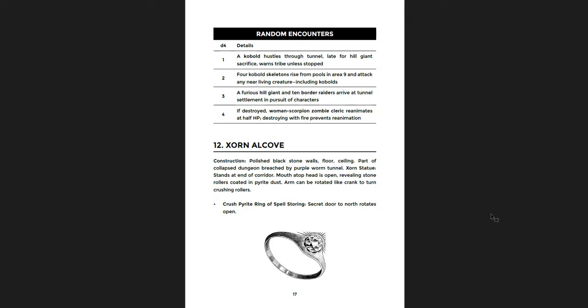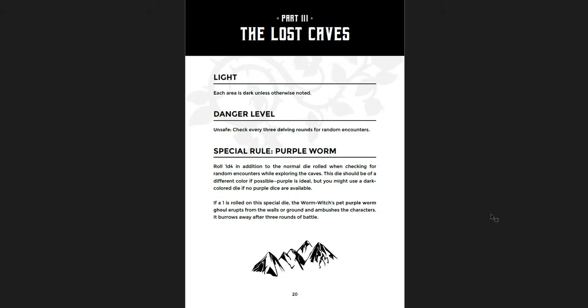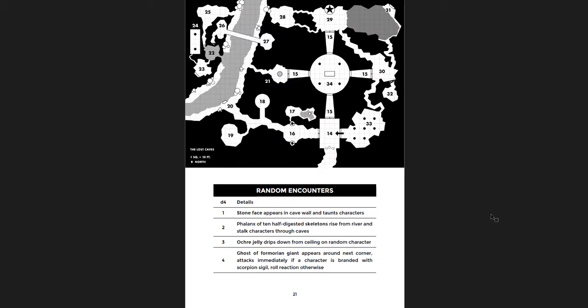You find things happening in the Cobalt Warrens, a Zorn Alcove, and the Mask of the Gem Eater — really cool. Then you have the Lost Caves, the last section. There's a Purple Worm Lair with the Purple Worm Ghoul still alive going around trying to devour things. This is a much bigger area — 34 rooms.